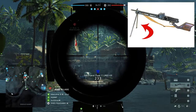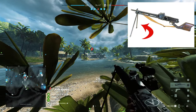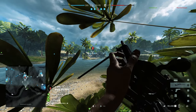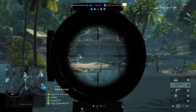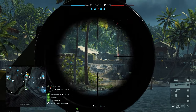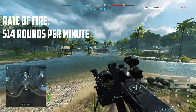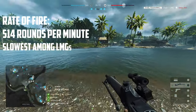The Type 11 comes with a built-in bipod which deploys automatically whenever you are near a suitable surface or when you are laying down in a prone position. When deployed, the bipod greatly increases the weapon's accuracy and stability. One of the Type 11's biggest drawbacks is its rate of fire of only 514 rounds per minute, which is the slowest among all light machine guns.